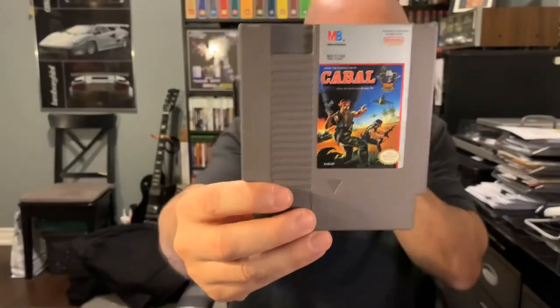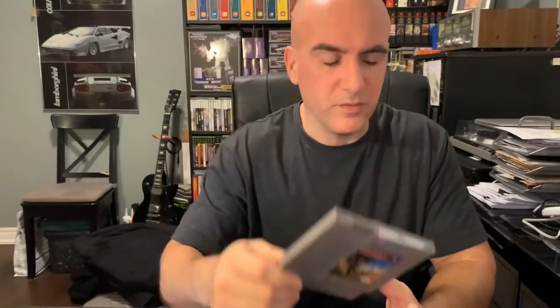Next is another Milton Bradley game — I think this may have been an arcade game originally, but I can't recall correctly. This is Cabal. You're one of two commandos — you can play two players, but in single-player you're looking at the back of your guy on the lower part of the screen, and there's a crosshair cursor you use to eliminate enemies. There are four to five stages and the goal is to just get through them.